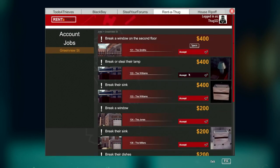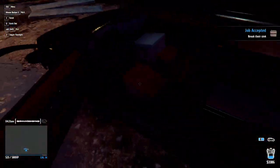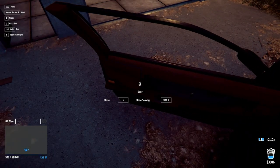Rent-a-Thug. Let's go to 103 - it has two quests for us. We have to break or steal the lamp, or break the sink as well. Sounds good. Let's go ahead and head to the pawn. Do we have anything in our inventory? Hold on.